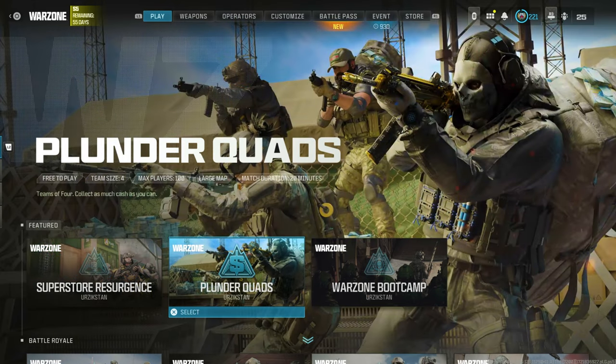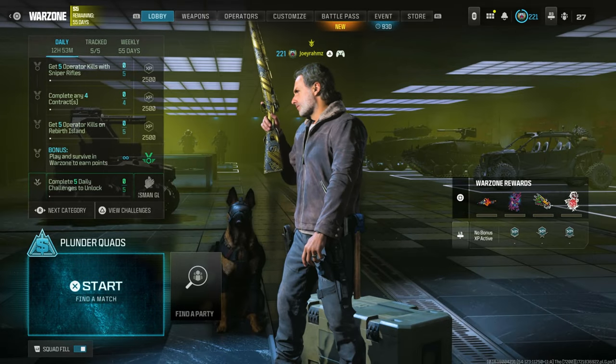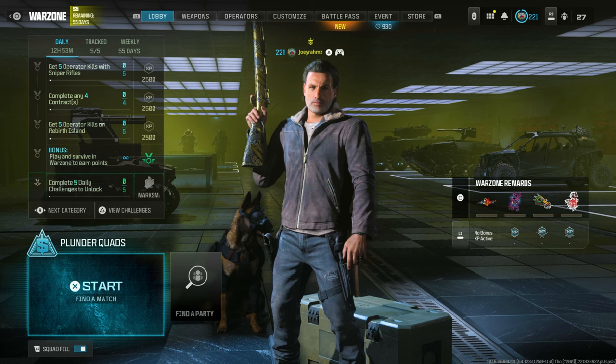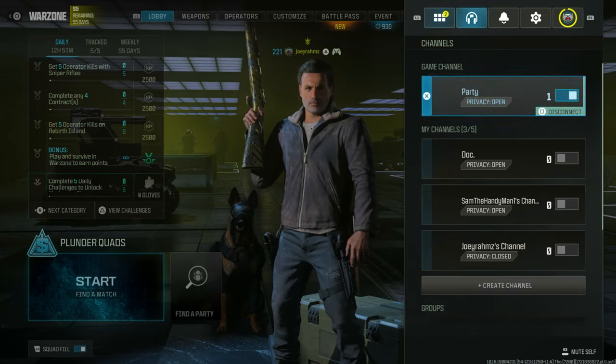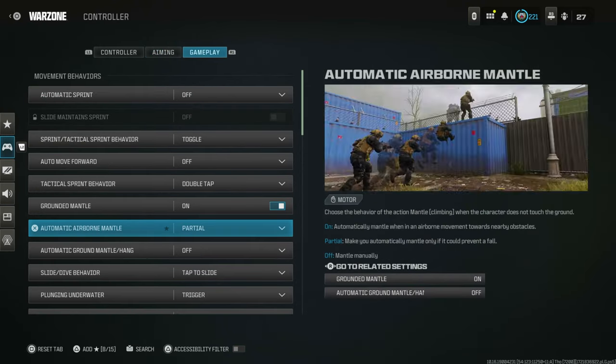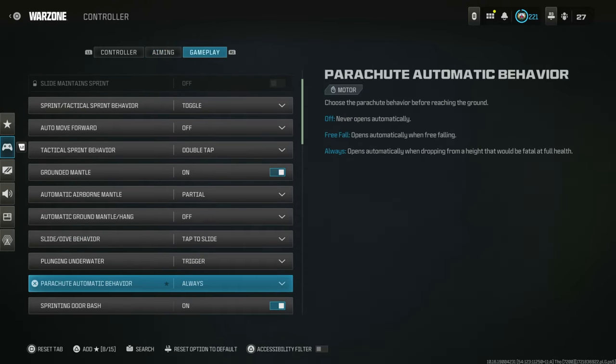Come over to Plunder Quads in the Warzone section and make sure squad fill in the bottom left corner is turned on. From here there's only one more step that you need to do and it's so easy and simple. Go to the settings, go to controller, then go to gameplay and scroll down just a little bit to where it says parachute automatic behavior. Make sure that's turned on.